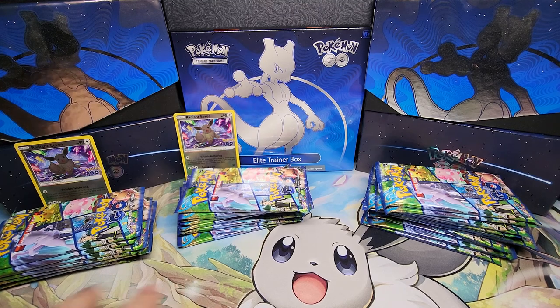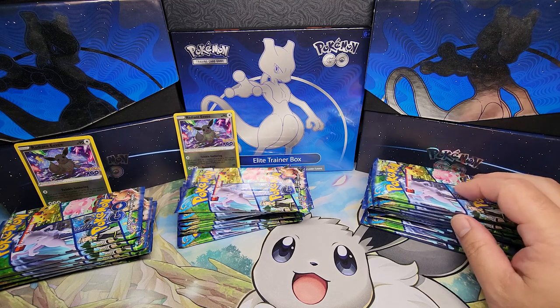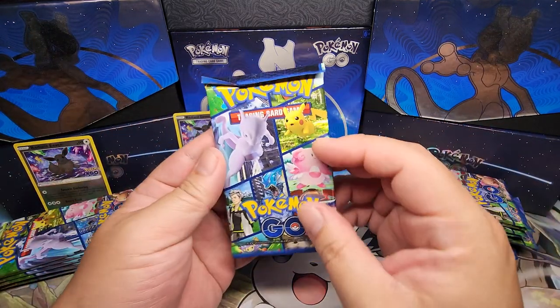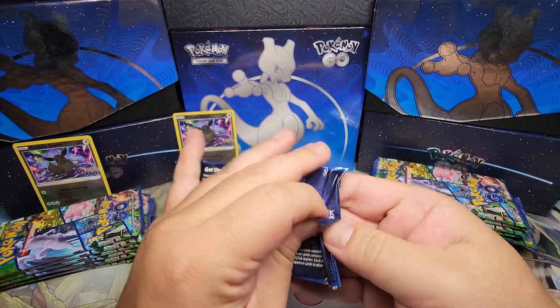Here are my two Radiant Eevee boxes finally from PokemonCenter.com, and here we have the extra packs. We have one of the Walmart tins and the Team Mystic box. Let's open up the Eevee Radiant box packs first.